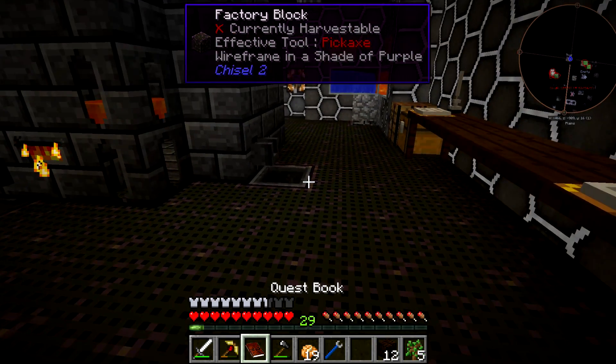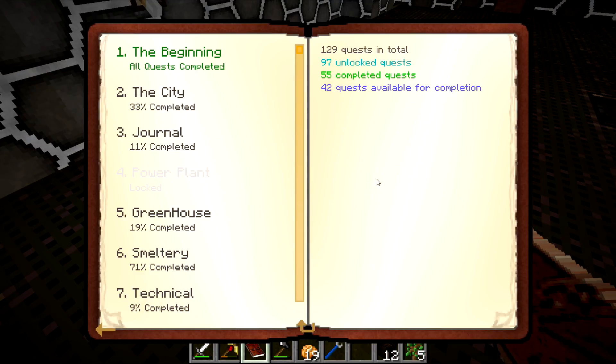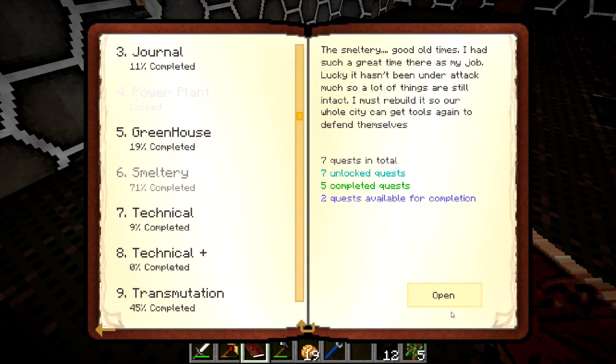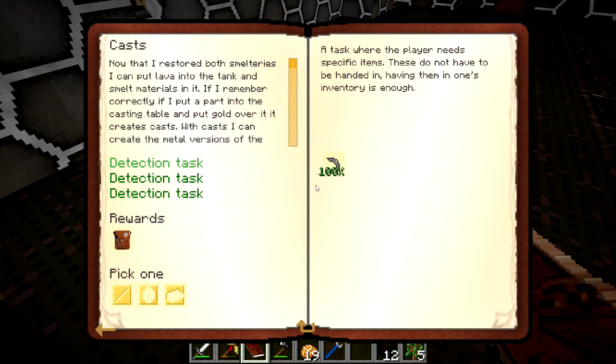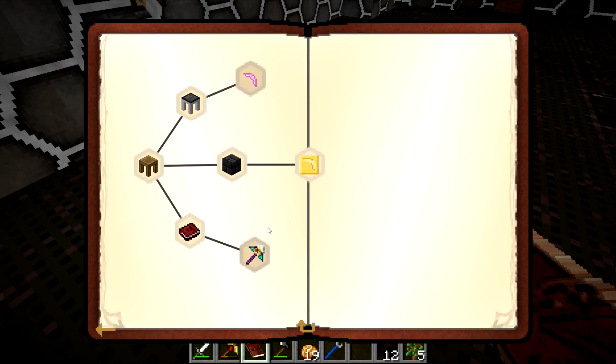I worked on some quests in the episode that's now vanished. I've got one life left. I've got to get enough EMC to make some new lives before I go and get too crazy here. I did work on some smeltery quests — I made all of this smeltery stuff, built my smeltery larger, did the stone pickaxe head, grabbed some gold ingots, and made some casts. So I have all those casts now.